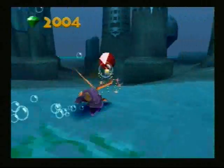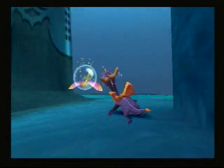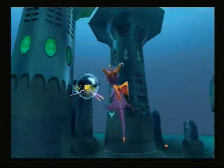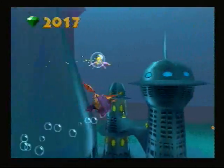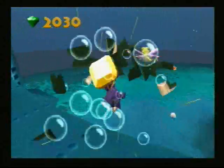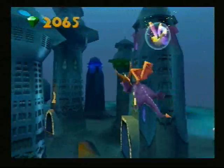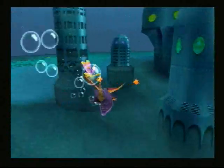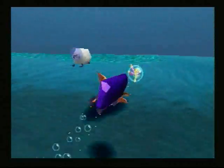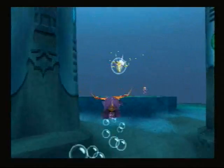And we broke the 2,000 mark. What's he pointing up for? There must be gems in here — and there is. There's a yellow and a purple, those are always good to get. And there we go, we have all the gems in Aquaria Towers. Now for the three orbs.